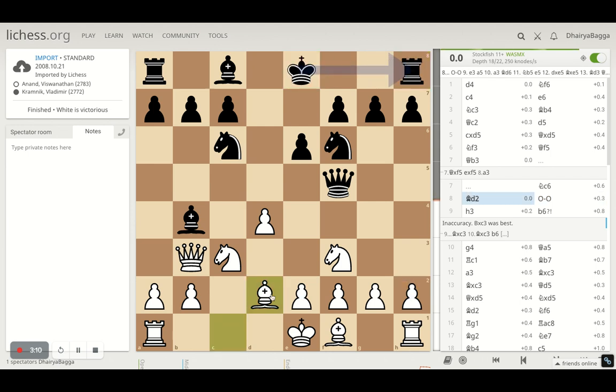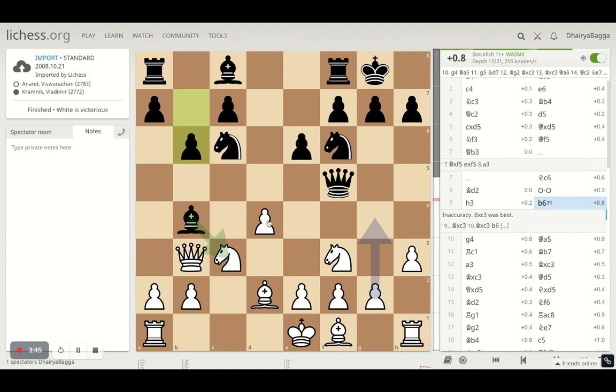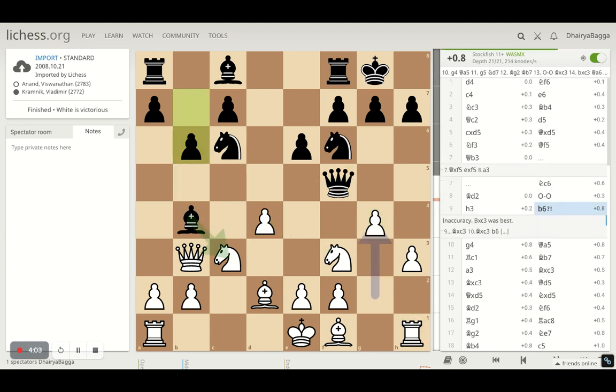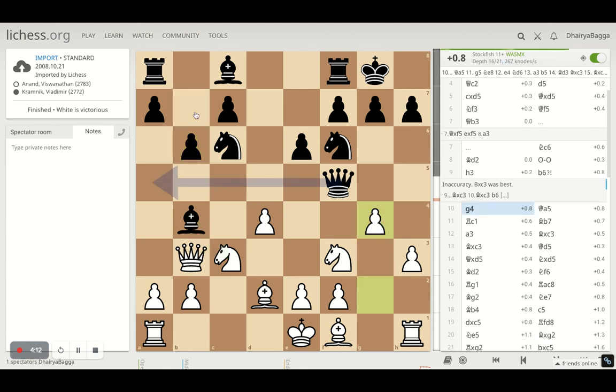Bishop to D2 by Anand removes the pin and frees the Knight. There's also the threat that after Bishop to D2, Anand can quickly castle on the Queen's side, push a pawn forward, go for a pawn break in the center, and exploit the fact that Kramnik's King was in the center. Kramnik identifies the threat and castles quickly on the King's side. Pawn to H3 by Anand makes sure a Knight trade can happen or the Knight can hop in, while avoiding a quick attack on F2.